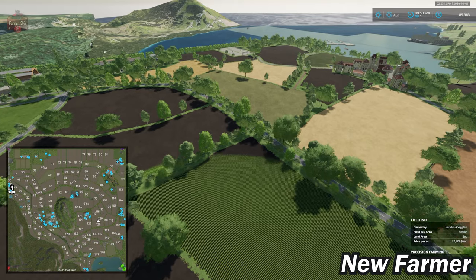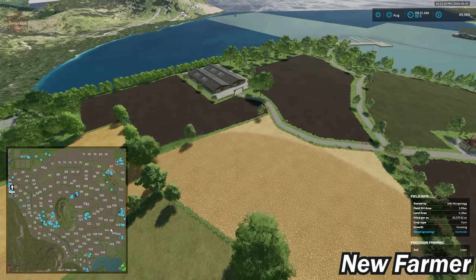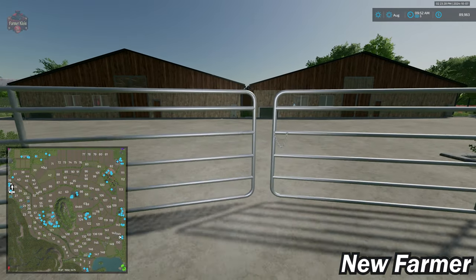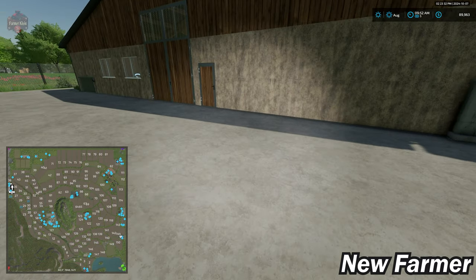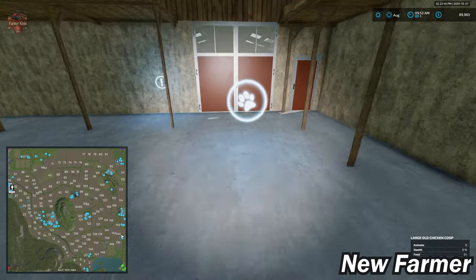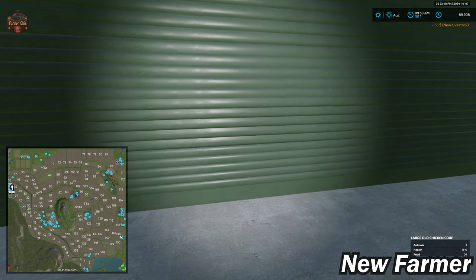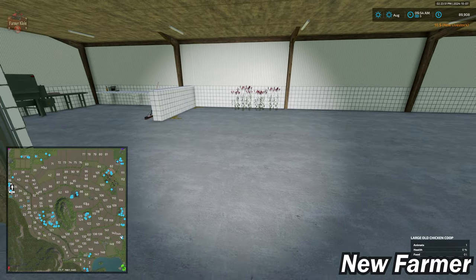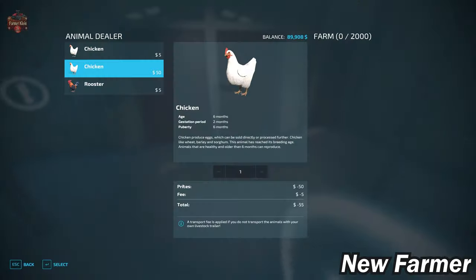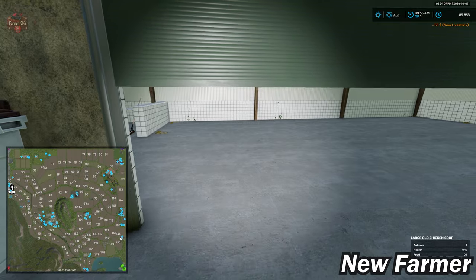Our chicken coops are located down in the southeast corner. All we have down here are two chicken coops — no other accessory buildings. The coops are set up exactly the same: a dump point for food, chicken delivery point for 2,000 chickens each, and eggs spawn inside. With another 2,000 in the second coop, that's 4,000 total chickens down here.